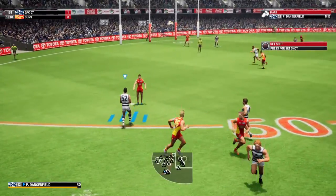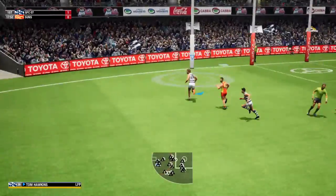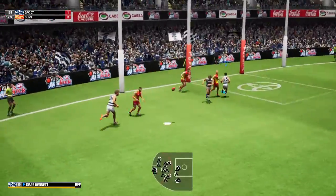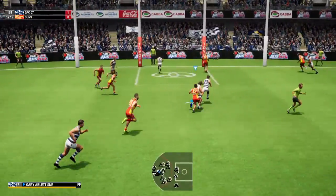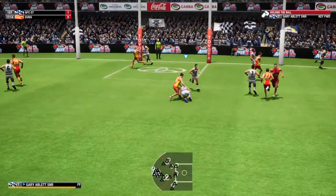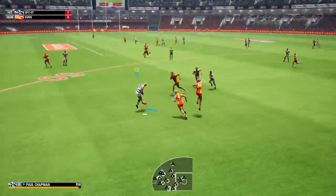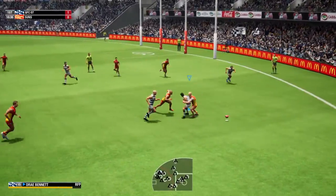He intercepts the ball well. Hawkins has a great set of hands, handballs to Golden Boy, links up with a chance to run. Harbrow tackles well and wins a free. Harbrow finds a way to hang on. Fantastic tackle, finds the loose ball.